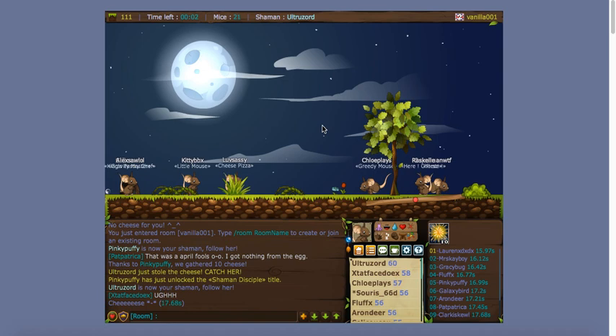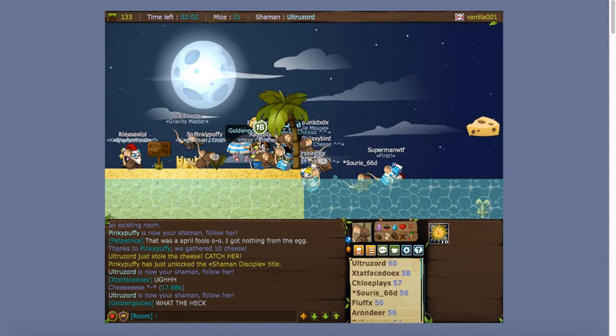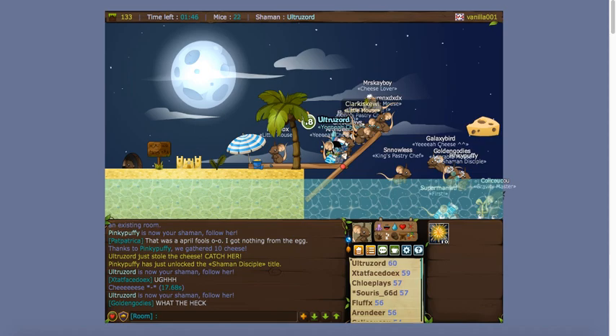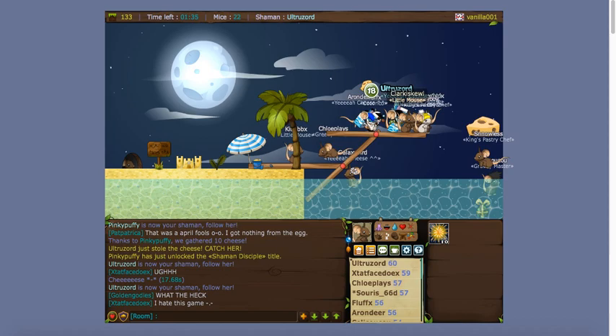We want to get to a higher level because that helps you improve your shamming. Now we have a water round — we have to wait. The shaman, the one in blue, is going to help us get that cheese. We can't just jump up and get it because it's too high. Also, when you have cheese, you sink in water, so you don't want to grab the cheese and then go into the water or you'll drown.